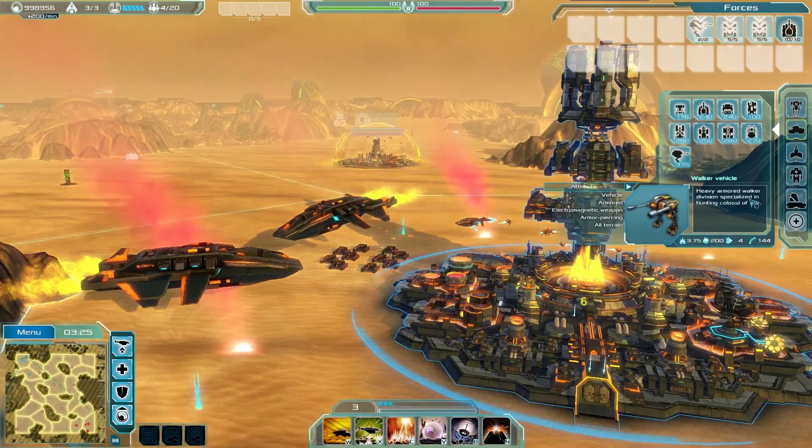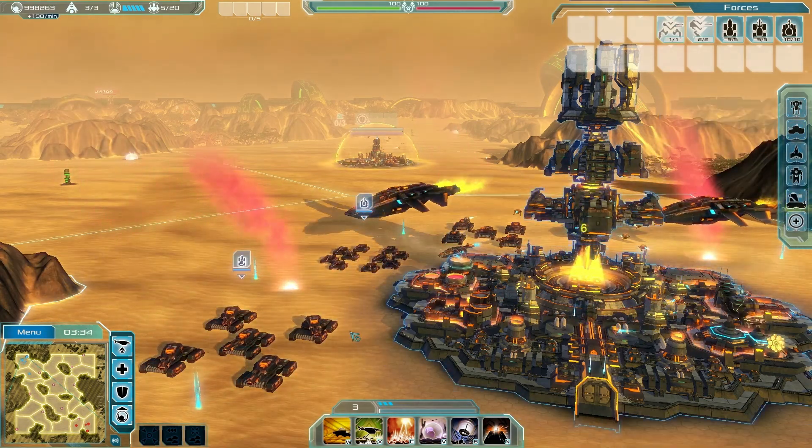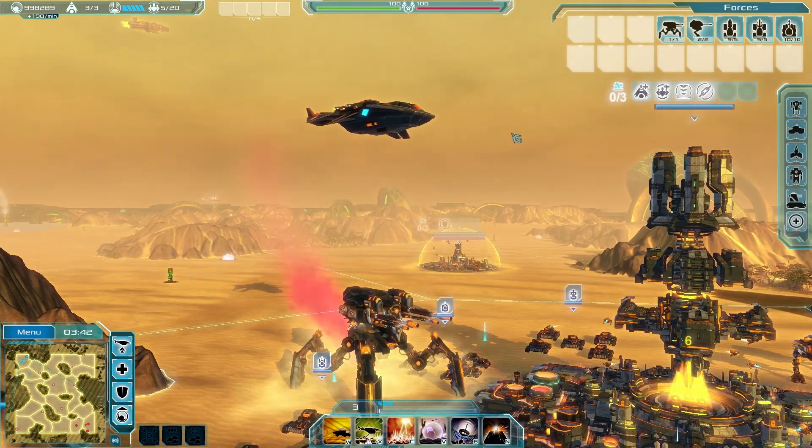With enough resources, call down your dropships from your fleet for reinforcement — infantry, vehicles, tanks, artillery, walkers, airships, and even huge colossi of war whose mighty power will loom over the battlefield.